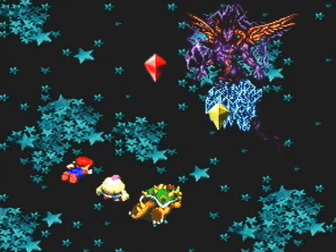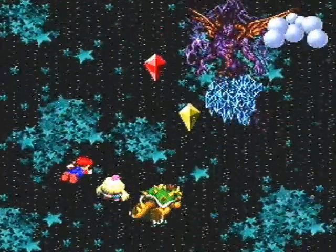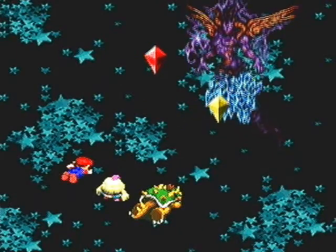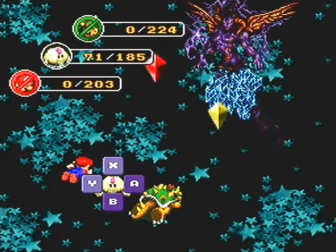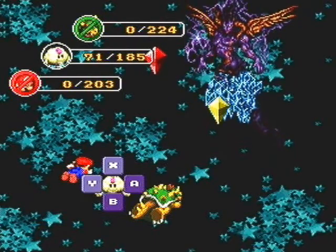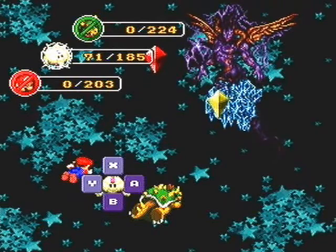Look at that — zero damage. This is actually a physical attack, so it would actually hurt Mallow, but watch — zero damage. And Shredder wouldn't really do anything anyways. Does that get rid of Red Essence? Okay, thank goodness. As you can see in the top bars where it shows your characters — if you have Red Essence, then your character is flashing.